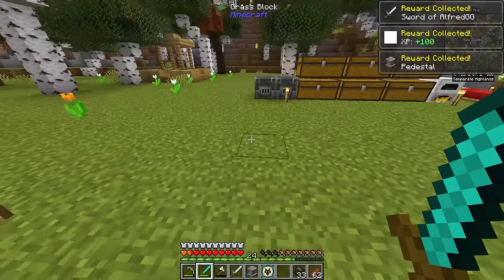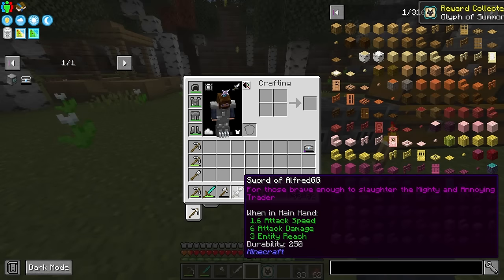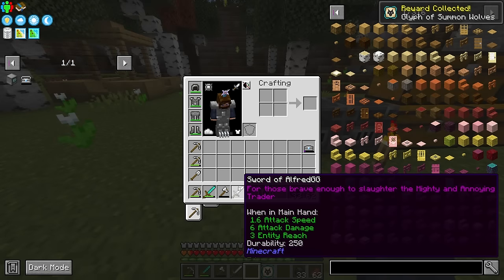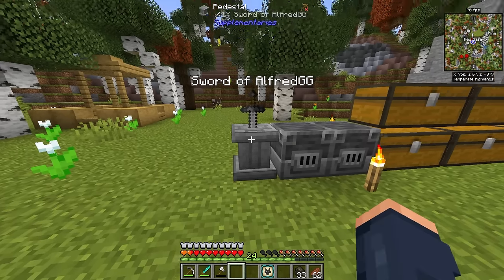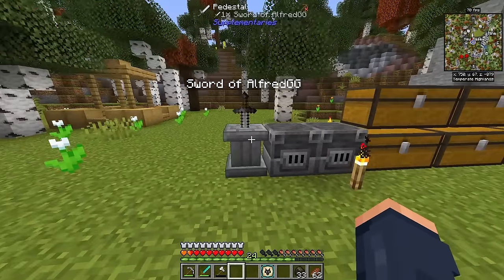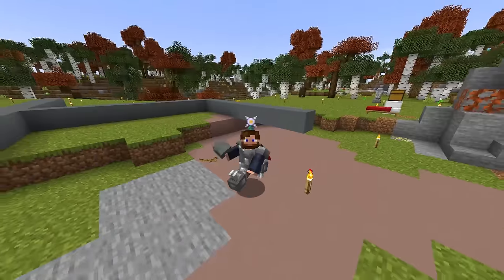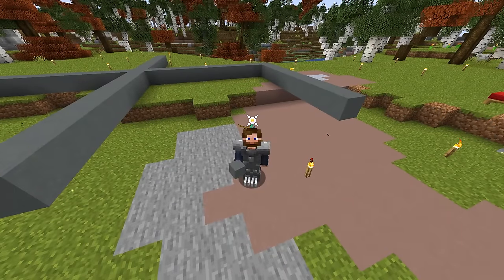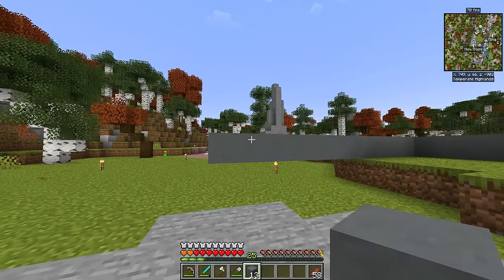We ended up getting the Sword of Alfred, and a pedestal — and then we also get ourselves some random reward for doing that. What does this sword have on it though? 'For those brave enough to slaughter the mighty and annoying traitor.' The sword goes directly down into it — like it's straight out of the sword and the stone. So now I'm prepping for something big right now, building out a basic base just so we have a place to store items so we can do more adventuring.